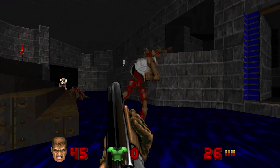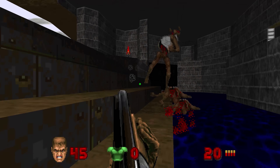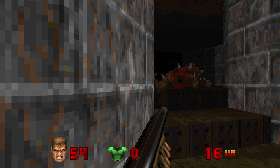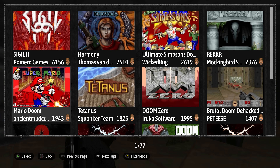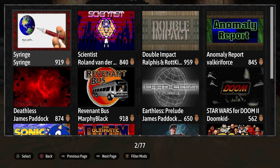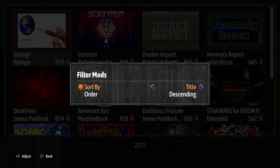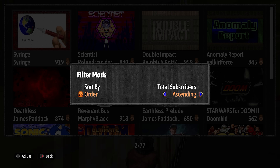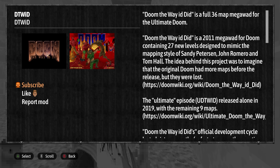For the last topic I want to touch on in this video are some suggestions that I feel would improve this port — just a few things that have come to mind while playing, in no particular order. The mod browser's current implementation leaves a lot to be desired. It makes it quite hard to find specific mods. You can only sort through mods by total subscribers, update time, the mods you have subscribed to, publish time, and title, and choose to order them from descending or ascending order. There is no way to search for a mod — only sorting them and flipping through pages.